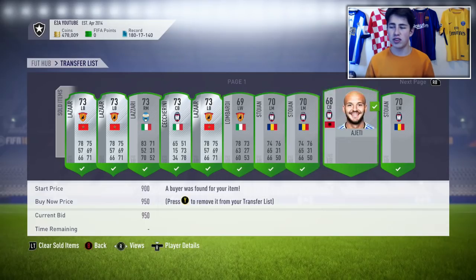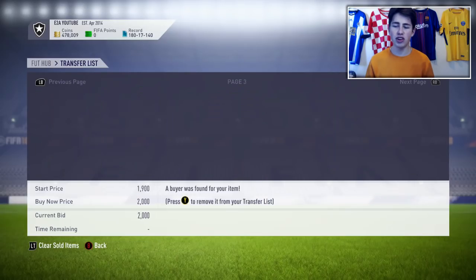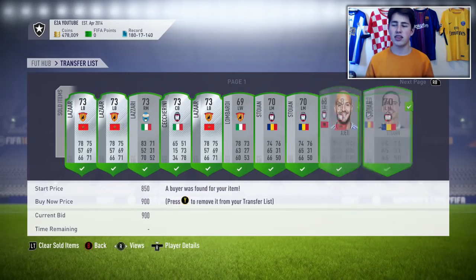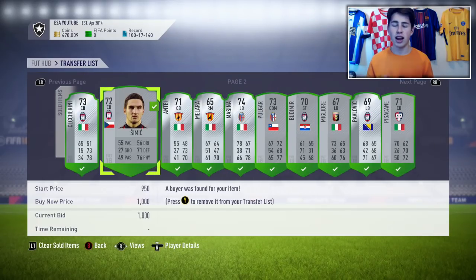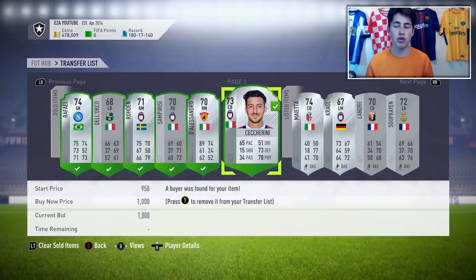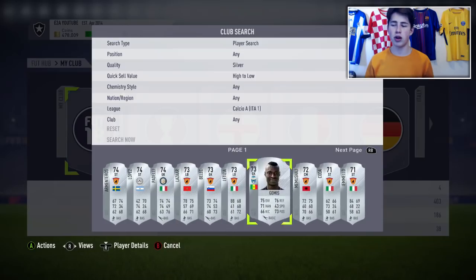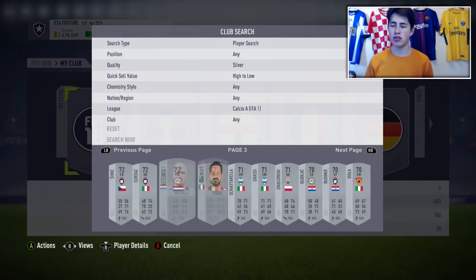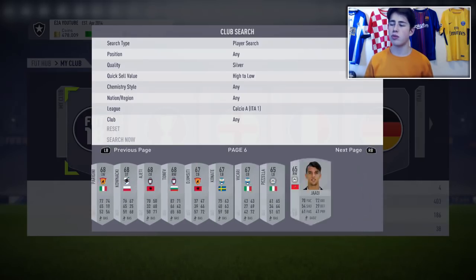That is so much profit. A lot of these cards I'm selling for about 1,000 coins, and you can see more cards going for a lot of profit. On average, I'd say that you're selling these cards for around 2,000 coins, if you average it out with some of the more expensive and cheaper ones. Considering you're getting these cards for 150 or 200 coins, that is huge amounts of profit on every single card - each card you sell on, you're making yourself at least 1.5k or so on average. I have a load more silvers in my club from the Calcio A, and I'll be selling these over the coming days. Every single one were picked up for around 300 coins or less, and they're all going to be sold for around 1.5 to 2,000 coins on average.